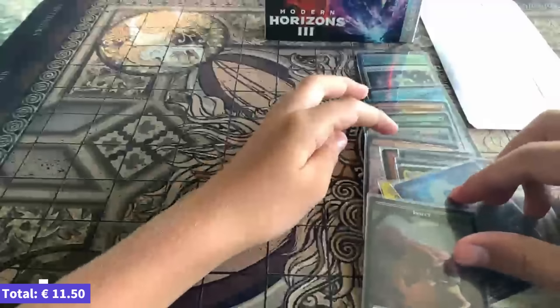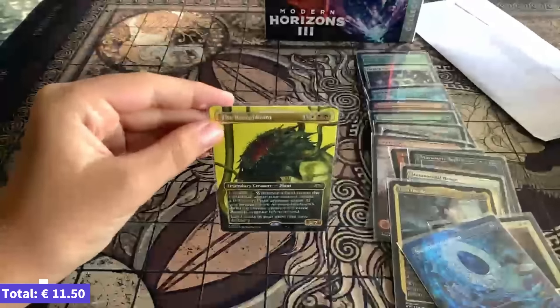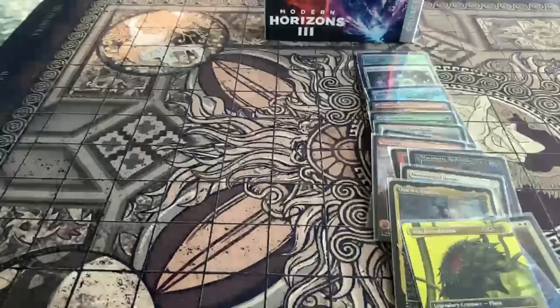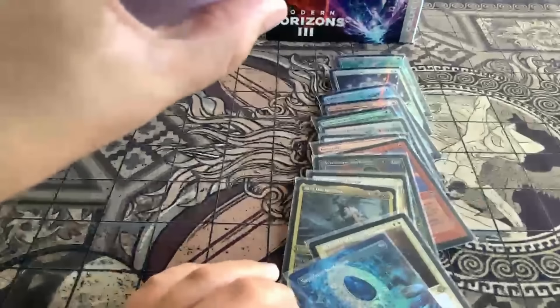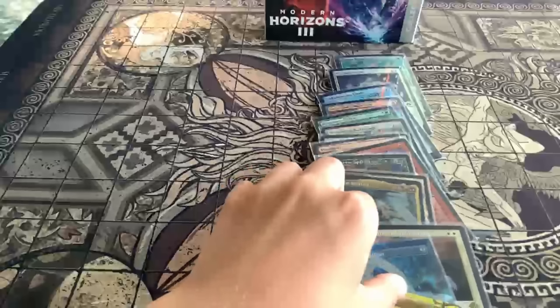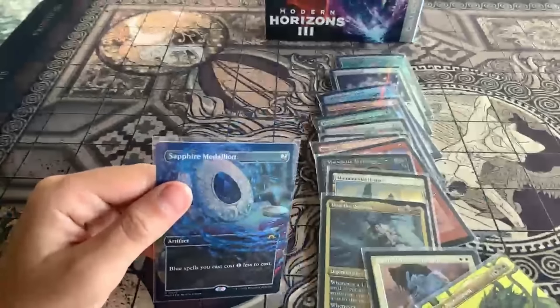Which one's the coolest so far? I really like the Necro Bloom. Now let's open the mystery envelope — making a quick small cut. There's no private data in there, good.